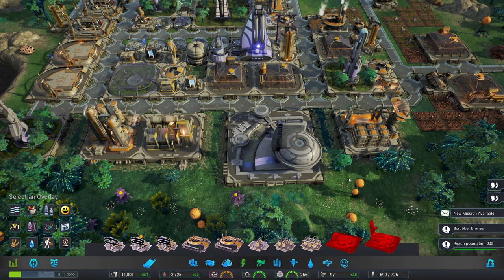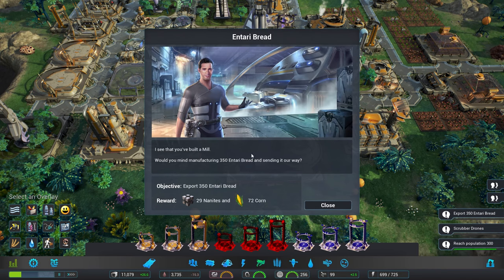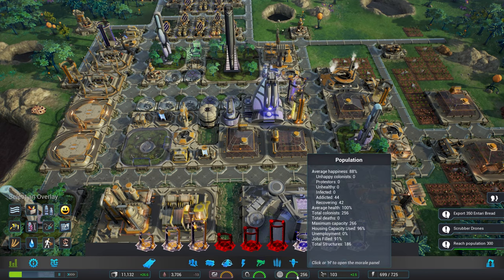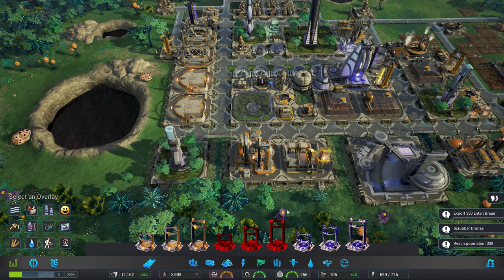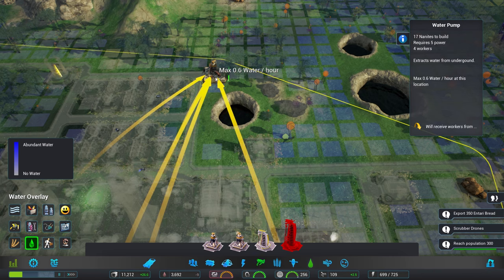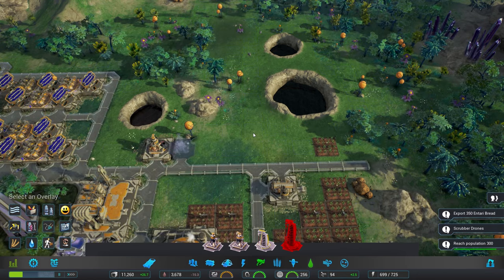I think we'll just work on Entari bread for now — though I still can't build the scrubber, I'm not really sure what to expect on that. We have a new trade mission available — Entari bread, that should be fine, not a problem at all. What's my population? 96% housing capacity used, jobs filled 91%. Our water is going down rather rapidly — that is a cause for concern. We could have a second water pump right there — I see no particular reason not to, so let's pop that down.